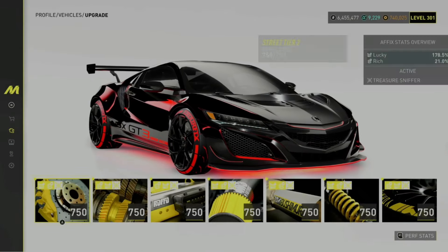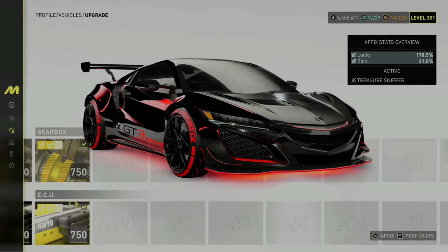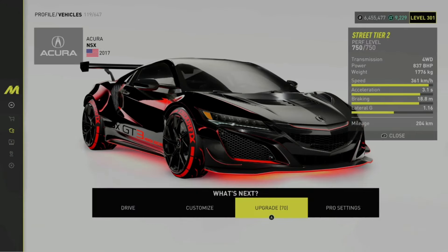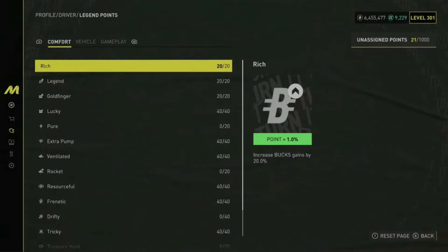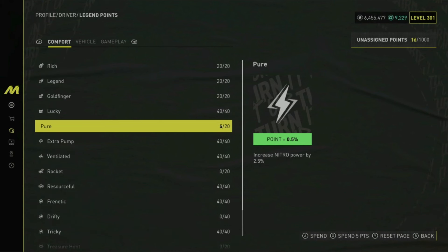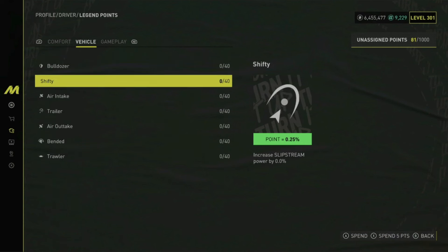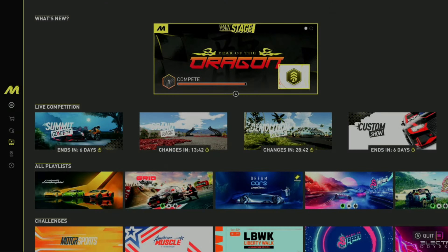For the first glitch, you want to make sure to max out Lucky and Rich, and also make sure to have a Treasure Sniffer active as your set. After that, make sure you have legendary points in the right spot — on Rich, Legend, Goldfinger and Lucky. You can also put some extra points in Pure Extra Pump and Trawler to get faster when you do the glitch.